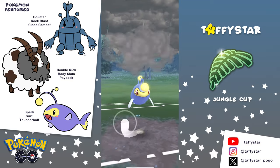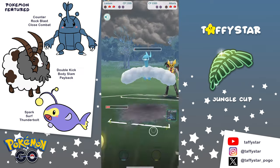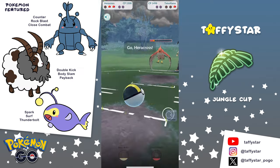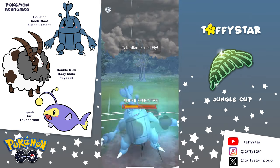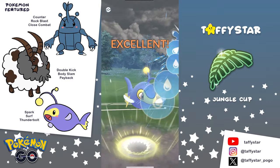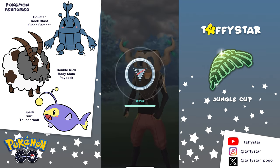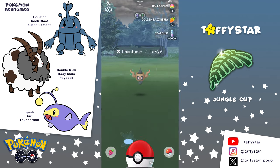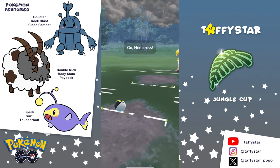Heracross is going to be performing really well against probably the most common Pokemon in this entire meta. Also, that Double safe swap has access to Payback. So if you swap it in and your opponent doesn't wait to see what comes in — they think you swapped in Vigoroth and bring in a Ghost type — you have that Payback to threaten for shields or bait and potentially take the switch. Anyway, that's enough rambling. Let's get into these battles.